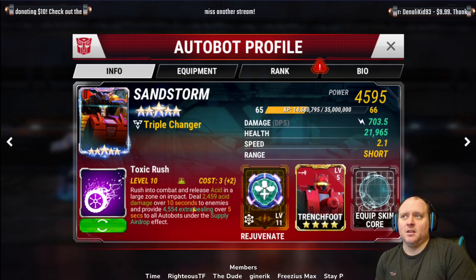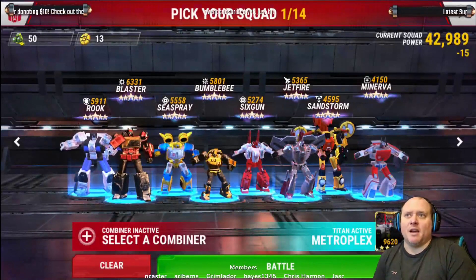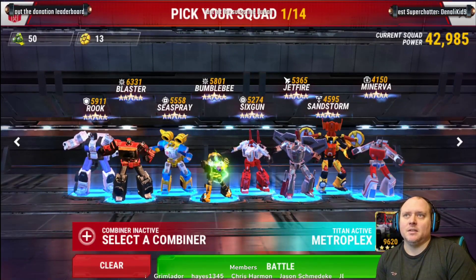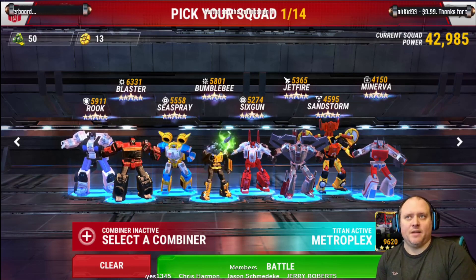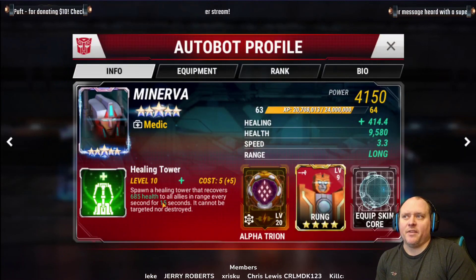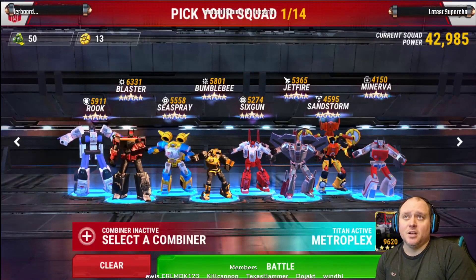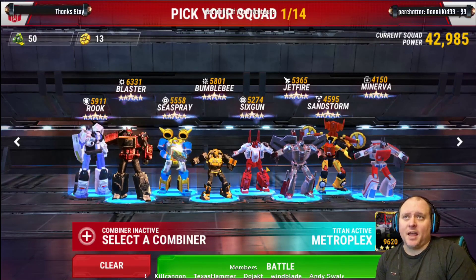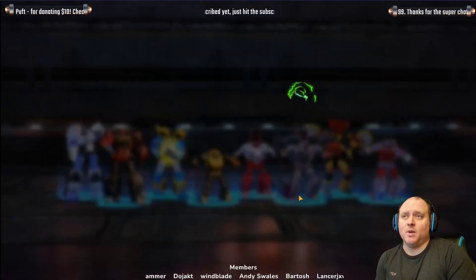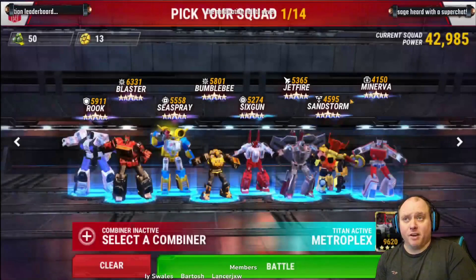So Sandstorm has had two buffs in close proximity: the acid buff making Toxic Rush acid, and the cost reduction. I think he's going to be an absolute monster. With the extra bot slot freed from a healer you get extra DPS, and I'm going to test him on the test server. With Minerva's Tower doing 685 health in an area at 5 plus 5, once you get two uses at 10 ability points, use Sandstorm instead. Having that extra DPS — maybe Trip Up in the team as well to increase DPS — I think it could be a really viable option.